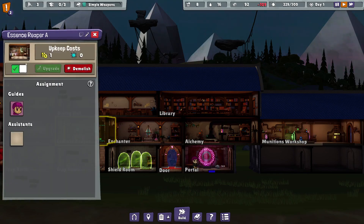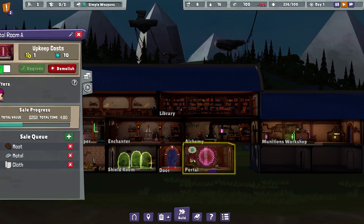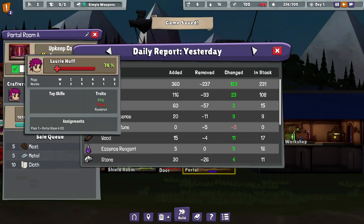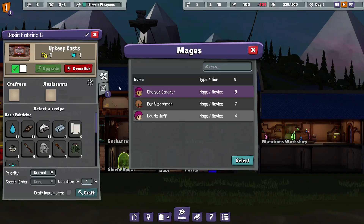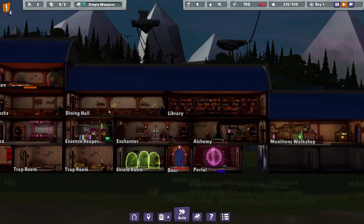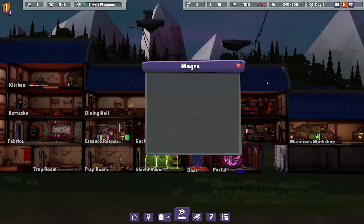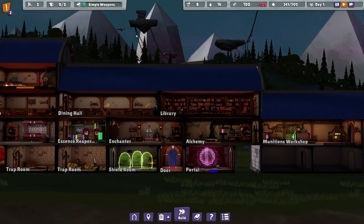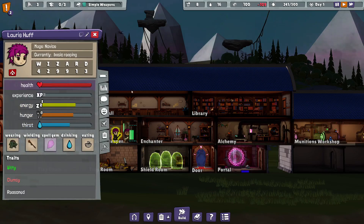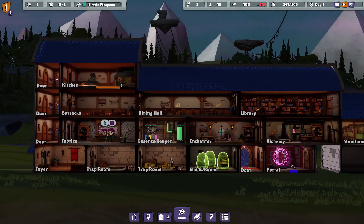So we have Chelsea as our essence reaper, Ben as our enchanter, and Lori as our seller. I would love to get Lori to be better at fabricking or maybe even cooking. She's not good at cooking either. Lori, what are you good at other than selling? She's a great seller, honestly. I'm good with that. Did you sell everything? You only sold part of it. Lori, what the heck? That's your primary objective, active.